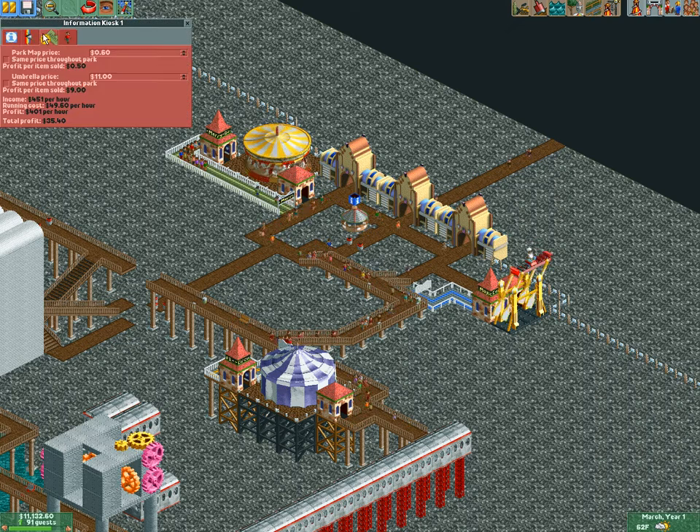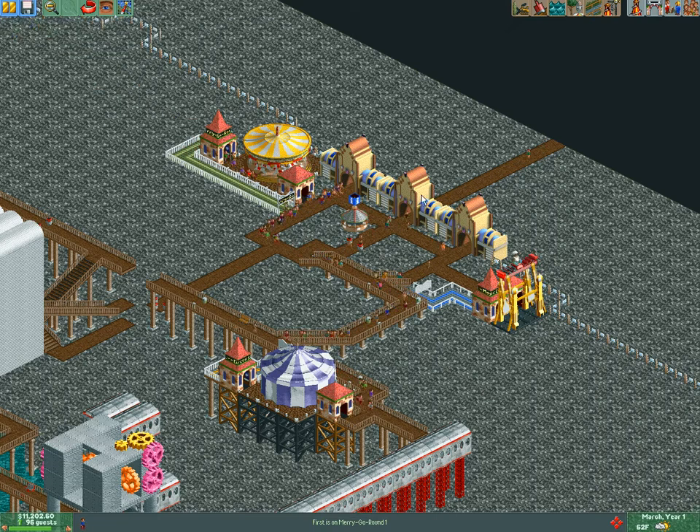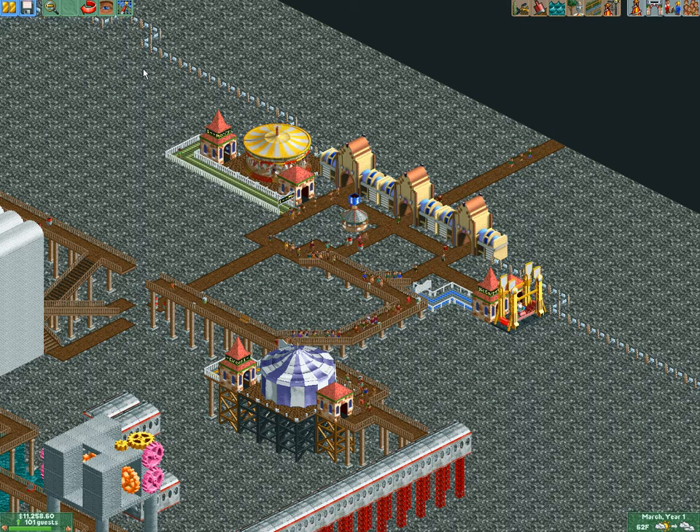I've got to change the umbrella price — decrease it all the way back down. We already got 94 guests and we're gaining lots of money. I can increase the entrance price now — 340 should be fine. We'll go to 20 for now and see if people are still coming in.